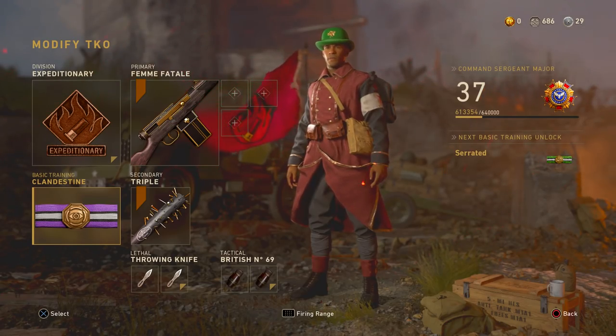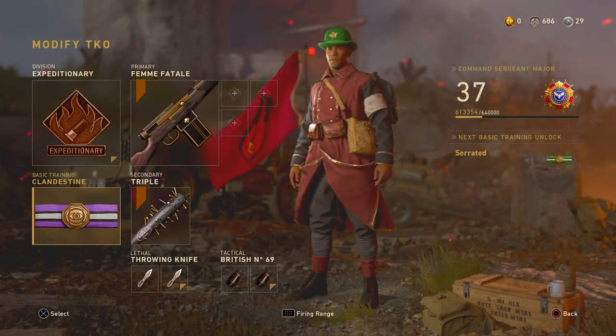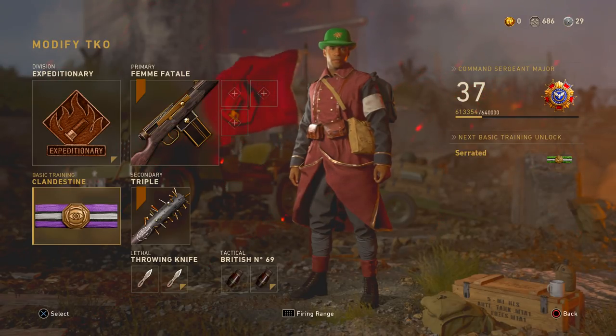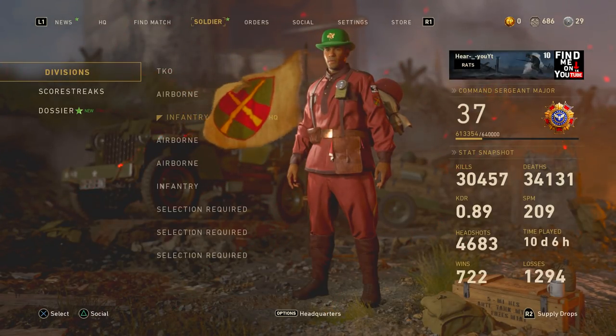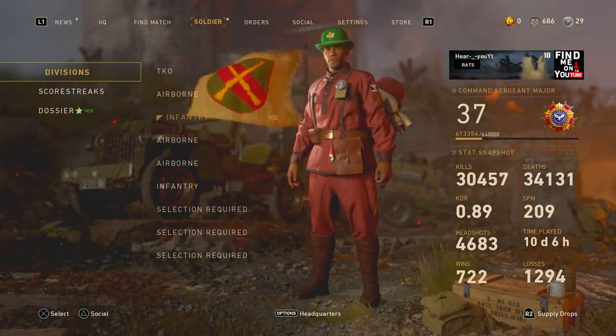Alright guys, so as you can see, he is only level 37. He does not have serrated unlocked yet, so this is the class that we're gonna be using in today's video to unlock chrome and diamond camo. I'm gonna leave a link to his channel down in the description. You guys can go over there and check out his channel if you'd like. Anyways guys, let's hop straight into a game.